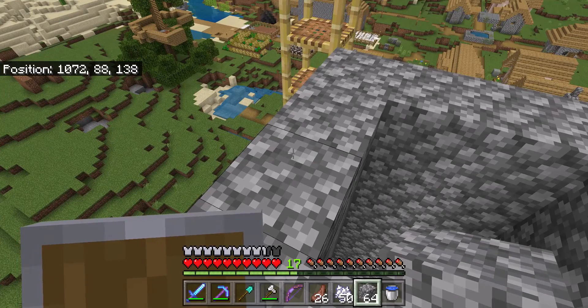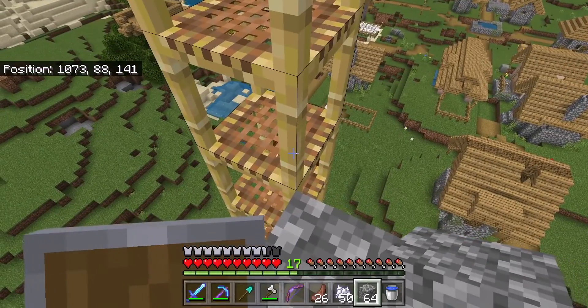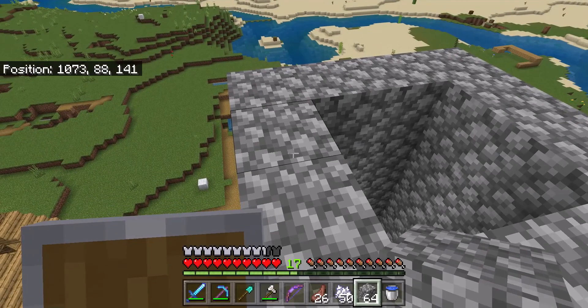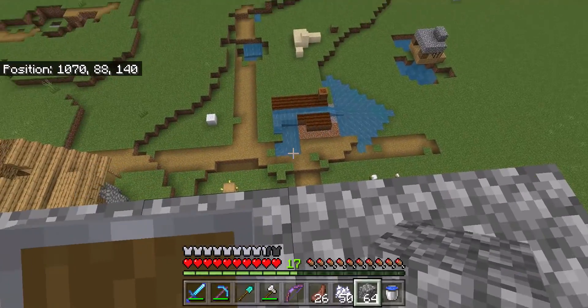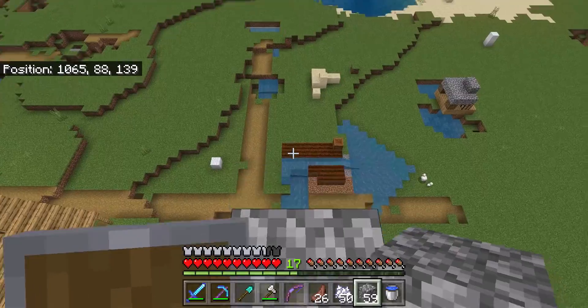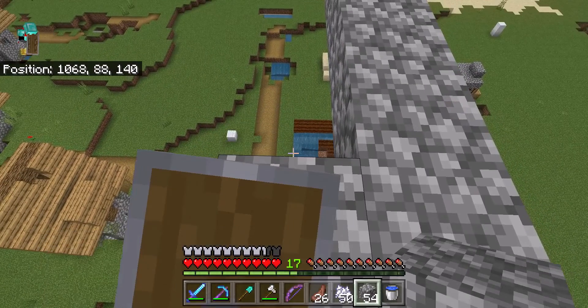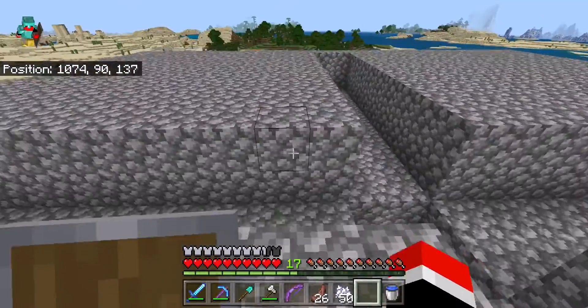So we're going to keep doing this. It's 22 blocks tall. Watching the tutorial — 4 bridges with a length of 8 blocks. Let's see how he does this: 1, 2, 3, 4, 5, 6, 7, 8. I think I'll be a little safer and just hold shift. And when we return, the entire platform is built.